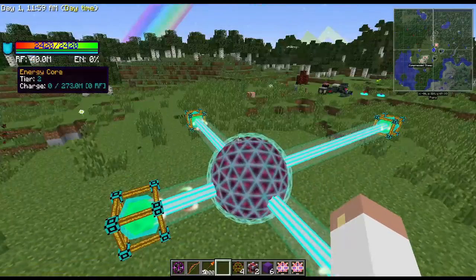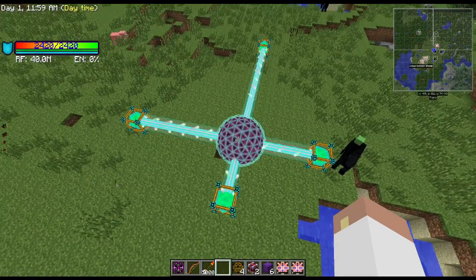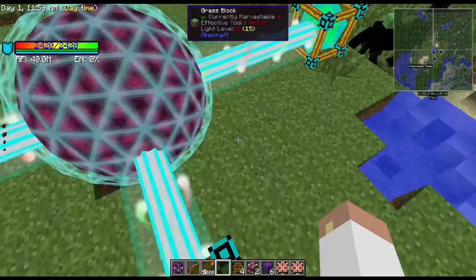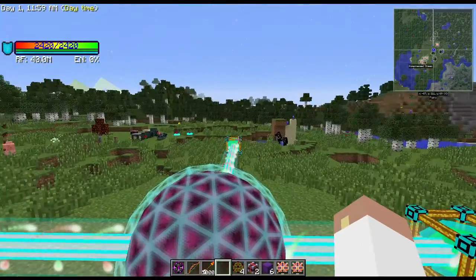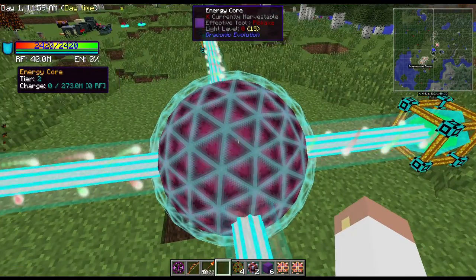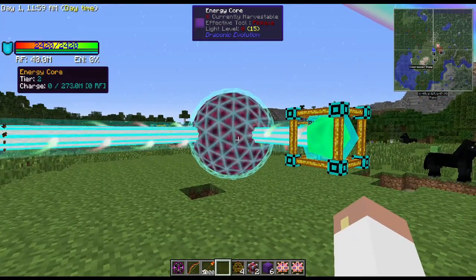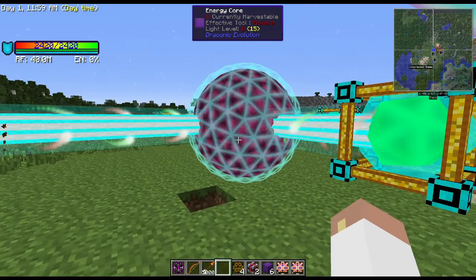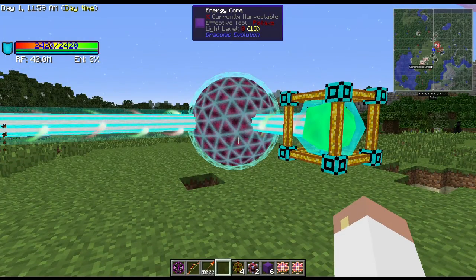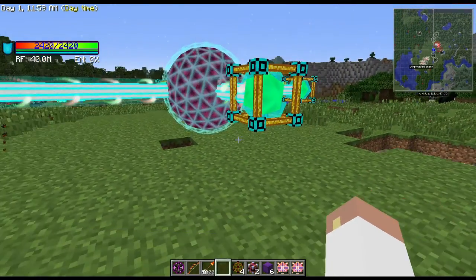If I do a shift right-click you'll see it turns on. I like to show this because everybody does everything so structured - this is one block, that's two blocks, that was four blocks, and that was eight blocks. As you can see, we're now a tier two energy core, and instead of 45 million we now hold 273 million RF. That's the energy core - very simple. If you open up the draconic tablet it'll take you through how to build tier two through tier seven. Tier seven is just a lot of redstone and a lot of draconian.